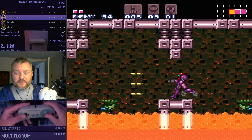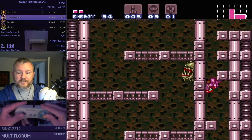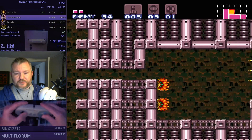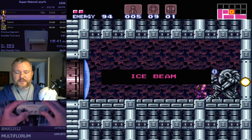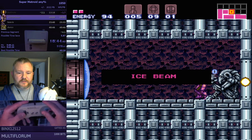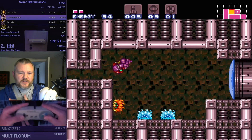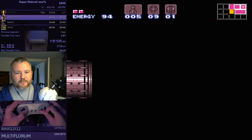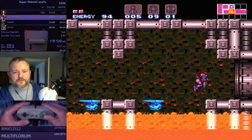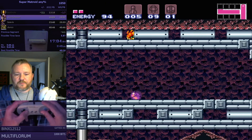Skipping the doors on the way to Ice Beam here — normally needs Speed Booster, but a well-timed mock ball will get you through. Grabbing Ice Beam — that's the second of the three beams. We're also going to get Wave Beam later on. The combination of Wave Beam, Ice Beam, and Spazer charge attacks does a pretty decent amount of damage — well enough to do the entire second half of the Mother Brain fight. And most of the damage on Ridley comes from the charge attacks.